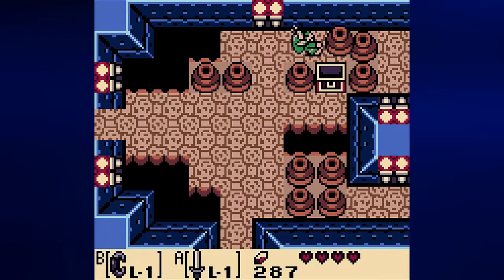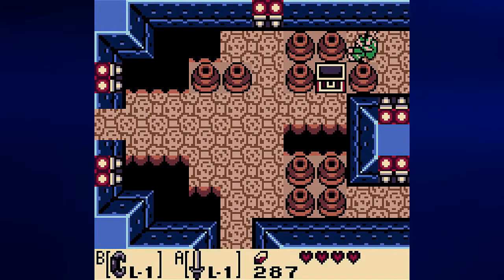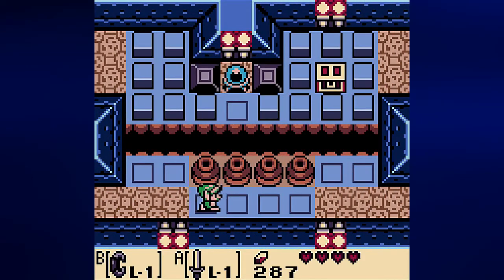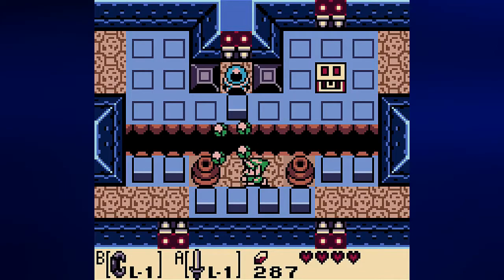I'll take the top path first, then the bottom one. By lifting up pots you can sometimes find rupees, sometimes hearts — a lot of useful things. To pick up a pot: walk up to a pot so when you walk into it you're pushing it. Stop moving, press and hold the Power Bracelet button, then press away from the pot on the control pad — you'll pick it up. Face the direction you want to throw, then press the Power Bracelet button again to throw.